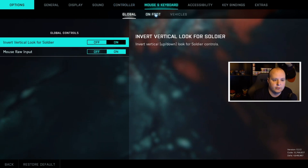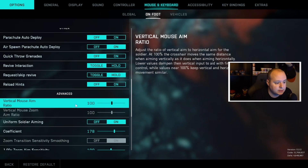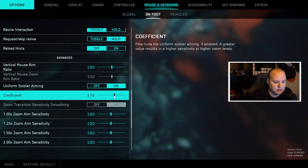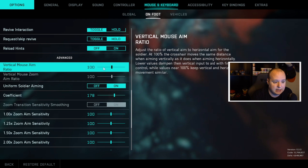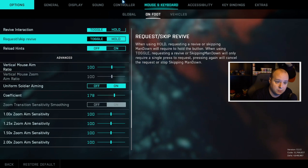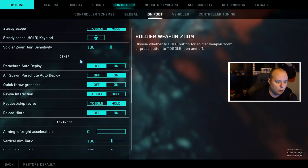Moving back to mouse and keyboard — scroll down to Advanced in the on-foot settings and turn on the USA option. This is supposed to help with muscle memory for aiming. Set the coefficient to 178, and set both the vertical mouse aim ratio and zoom aim ratio to 100. Again, it's all about keeping it uniform, so we'll go back over to controller and do that as well.